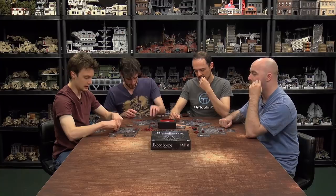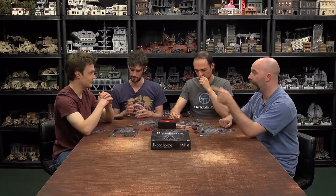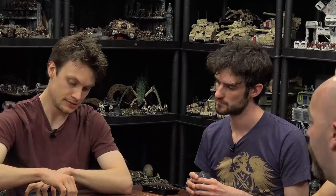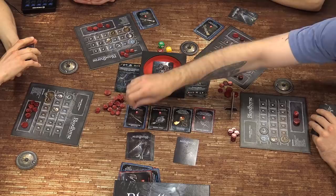In the Hunter's Dream, Colin banks blood echoes and takes a new card. Sam banks echoes and grabs the Saw Spear — inflict plus one damage for each point of damage taken this round. New cards replace the taken ones: another Bolt Paper and a Hunter's Blunderbuss come out.